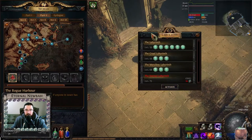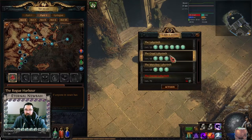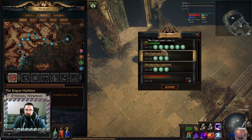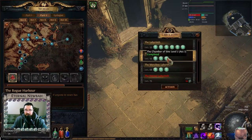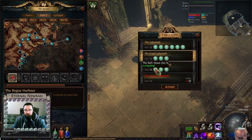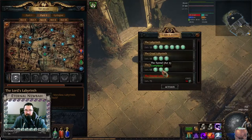For the Cruel lab, we need three trials only, and then three trials for the Merciless. For these three: the Lower Prison in Act 1, the Lower Prison in Act 6; the Crypt in Act 2, the Crypt in Act 7; the Chamber of Sins level 2 in Act 2, the Chamber of Sins level 2 in Act 7. The Crematorium doesn't exist in Act 8, so it's going to be in the Bathhouse, the Tunnel, and the Ossuary.